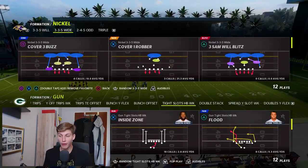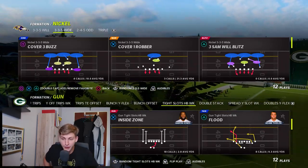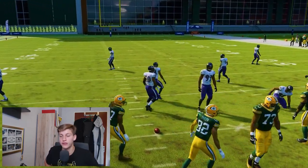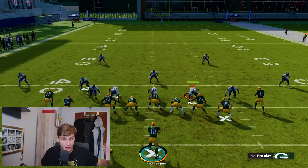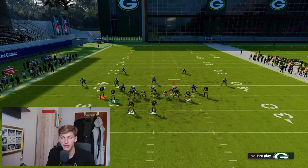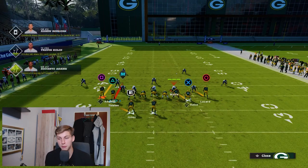The next play is a way to beat Cover 2, and this is one of the best Cover 2 beaters I've found this year because it's so consistent and so easy. We're going to call the play Flood and come out in Tampa 2 on defense. The way you want to run this is with the running back aligned to the short side of the field — meaning whichever side the running back is on, there's less space to the sideline. In this case, the running back is to the short side.